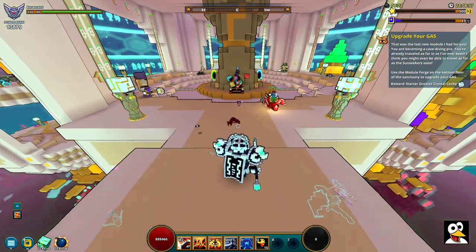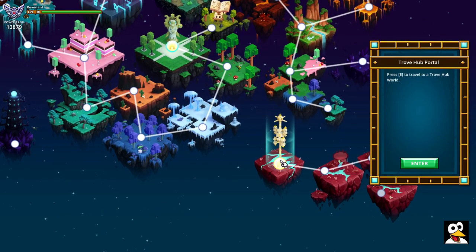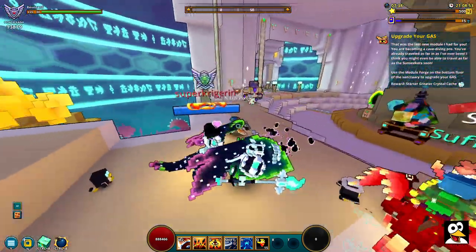When you spawn in, first things first is that you want to open up your Atlas. When you open up your Atlas, it's going to look like this. Then you're going to want to move down here and go to the Geocentury right here. Just click that one and enter. When you have done that, you're going to get the loading screen and you're going to spawn in right here.